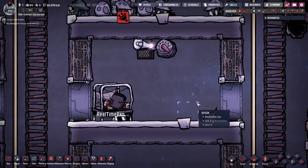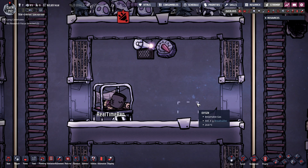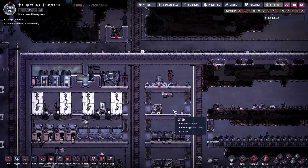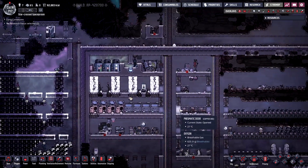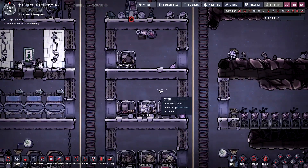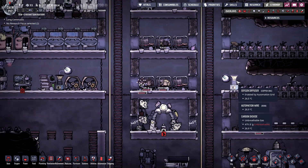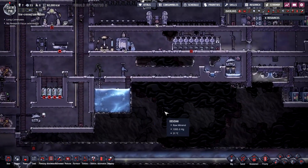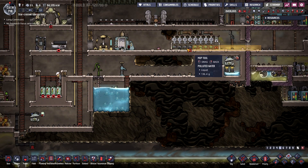Hi everybody, welcome back to another episode of Oxygen Not Included, everyone's favorite space colony management game. Today we're going to be working more on our power project, but as I unpaused the save file I realized we again don't have any algae, so let's take a look at that.